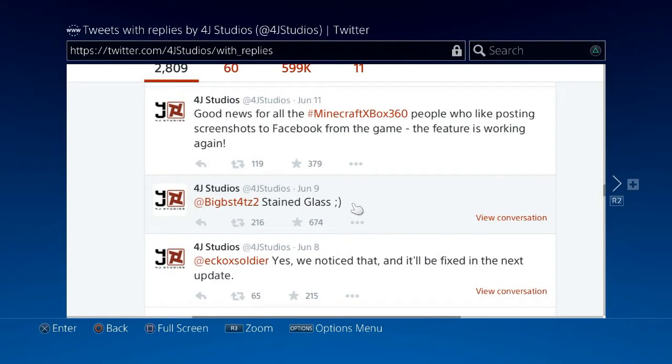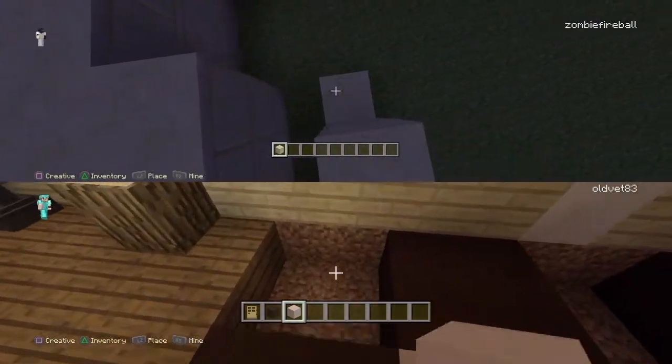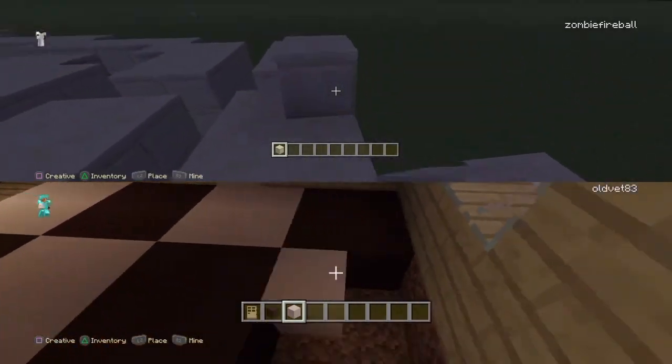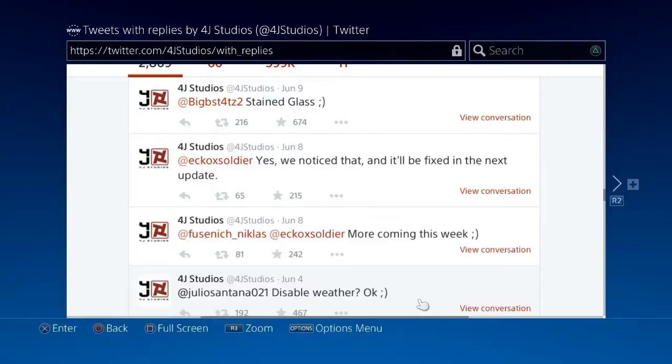Stained Glass is confirmed. They're going to have glass panes all through the category, so it's going to be way bigger in the menu where you choose blocks. They're going to have the regular blocks too.